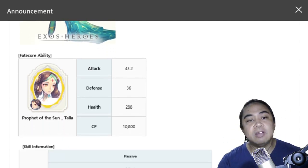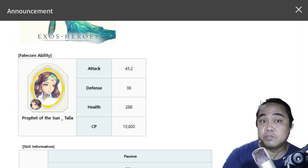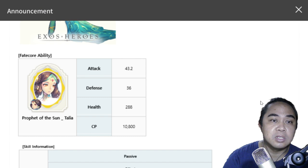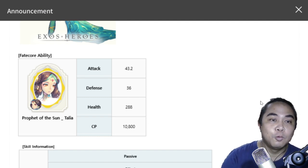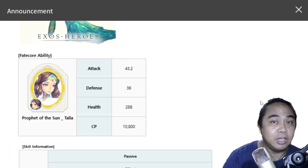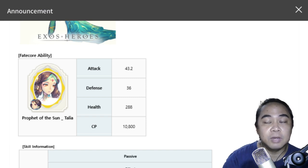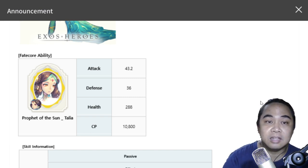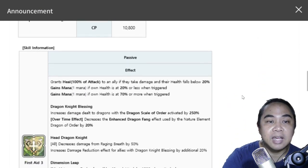I'm very glad that Talia has been given her own fate core. I think she deserves it, especially the gold fate core. When I started the game I actually used Talia for the first few months until I found a better healer. Her fate core gives you additional attack stat, defense, health, and combat power as well. Let's go through her passives.